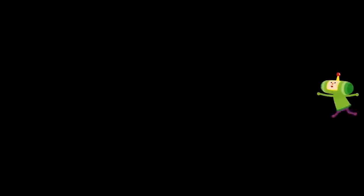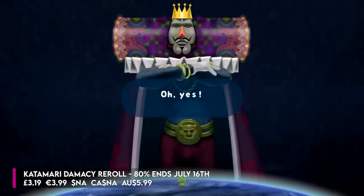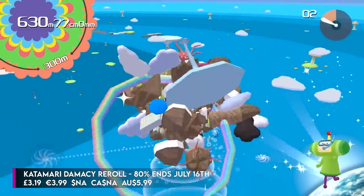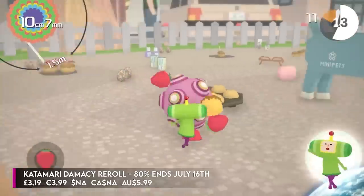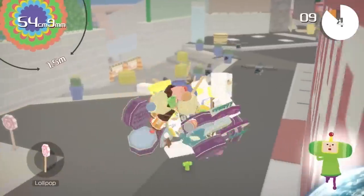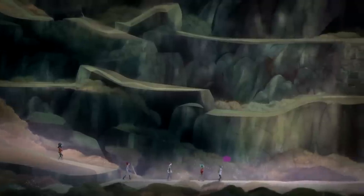Then we've got Katamari Damacy Reroll, which is 80% off. This is the remastered version of the classic Katamari Damacy game where you basically have to roll everything up in a big sticky ball — that is called a Katamari. You're the prince, the son of the king of the cosmos, who accidentally destroyed all the stars in the sky. You basically have to restore the stars by rolling up objects on the earth, and then he sends them into orbit. It's absolutely ridiculous but very fun. You can play it solo or with a friend in split screen, and the Joy-Cons have a motion control element to them.